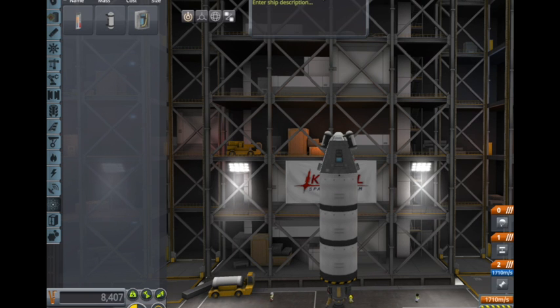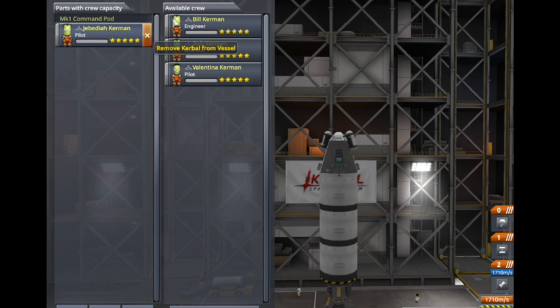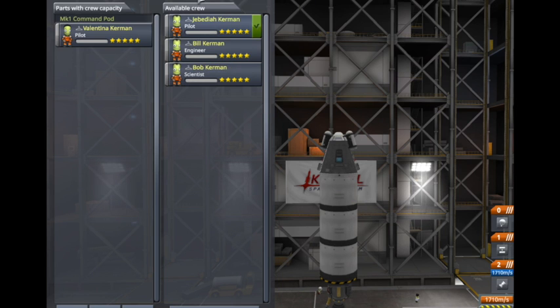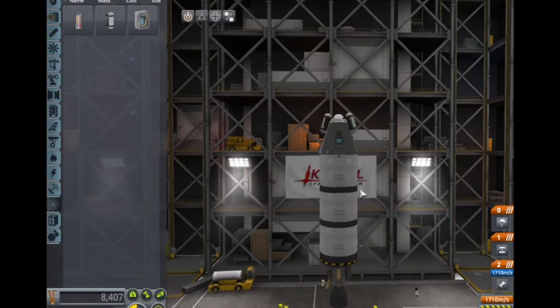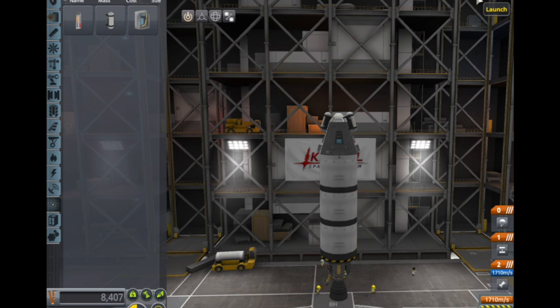So we can call this rocket 'Destiny' — it sounds interesting. And for our Kerbal, let's give Valentine a chance to ride our rocket. This looks good to go, so let's fade to the launch pad.